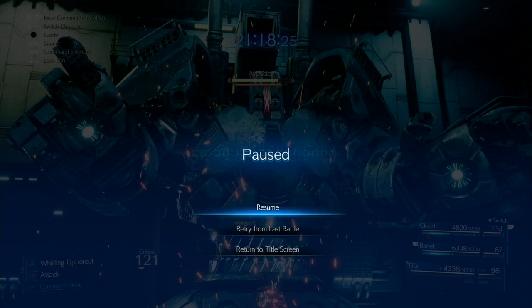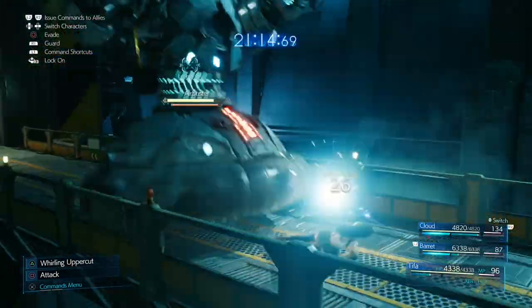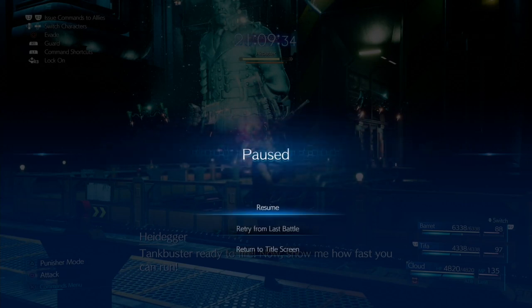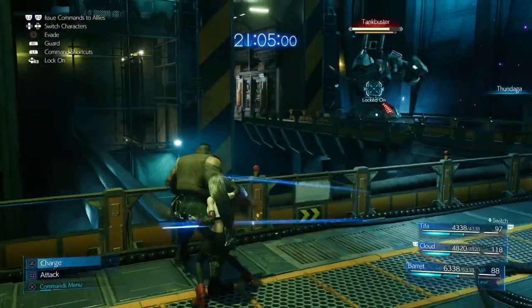Once in second phase, quickly slide over to the boss as Tifa and try to get some Triangle attacks while he's moving into position. Then quickly slide back just before Tank Buster begins. When Tank Buster starts and you're out of the way, don't switch characters while getting away — that causes a delay and the AI may get caught by the laser. Get your controlling character clear, then switch to Cloud. If Cloud doesn't have two full ATB gauges, use ATB Boost via L1 and R1. Wait for the laser to start powering down, then cast a Thundaga as Cloud, switch back to Tifa and start sliding towards the boss.